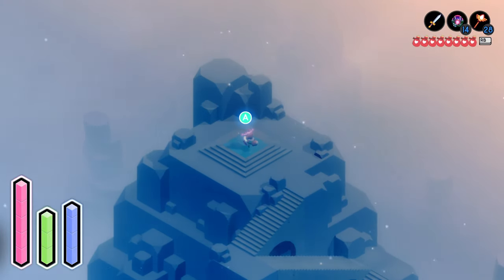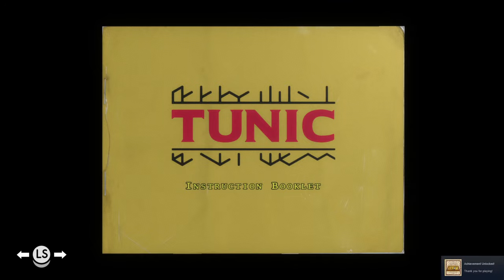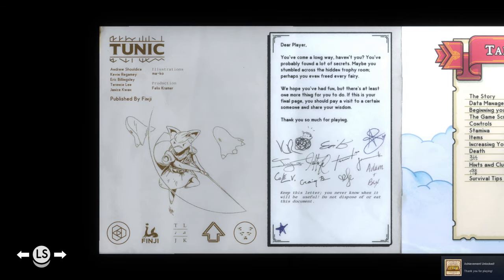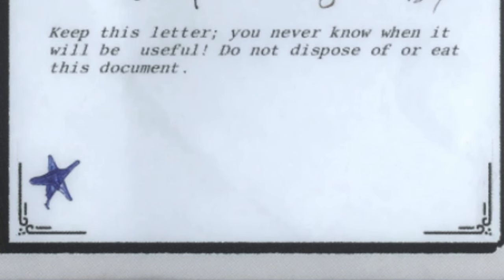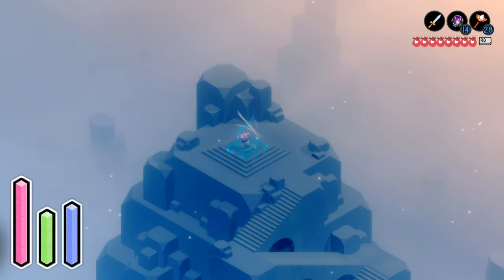Our prize for completing this amazing puzzle? The front cover and page 1 of the instruction manual, which awards an achievement if it's the final page collected, and unlocks the true ending of the game. Moreover, page 1 is vital for solving the next secret I'll be delving into — the 12 secret treasures of Tunic. Until then, thank you very much for watching, and have a great day.